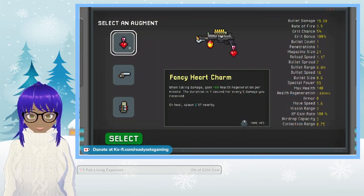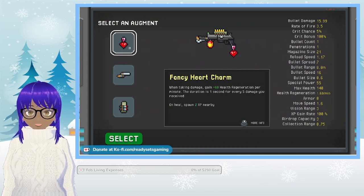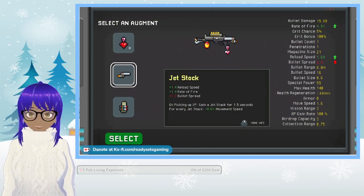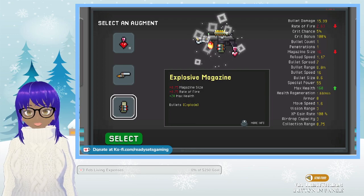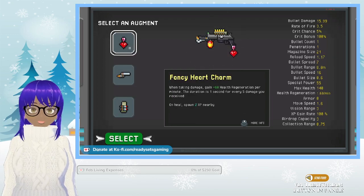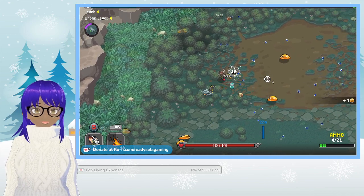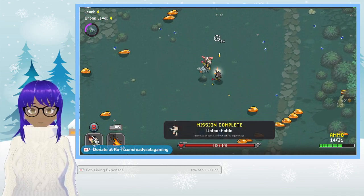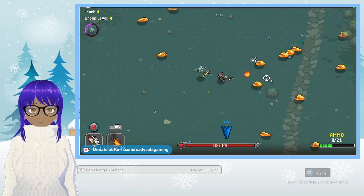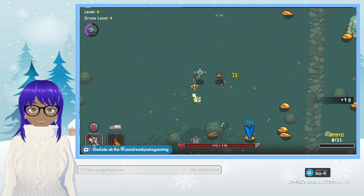Fancy heart charm — when taking damage, gain 60 health regeneration per minute. We're gonna do the heart charm. Jack stock — on picking up XP, gain a jet stack for one point to move faster. I'm gonna do the heart charm because we want to go for survivability.